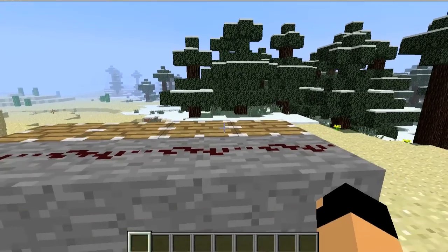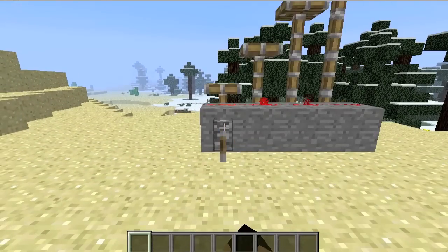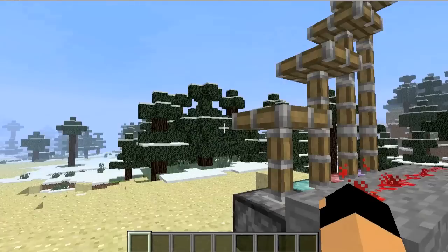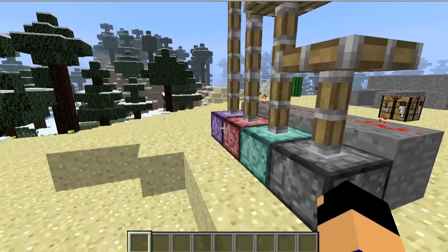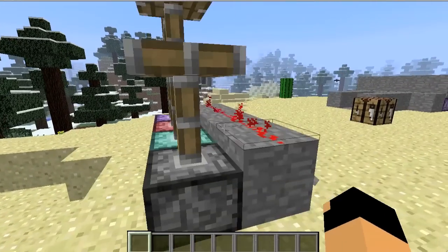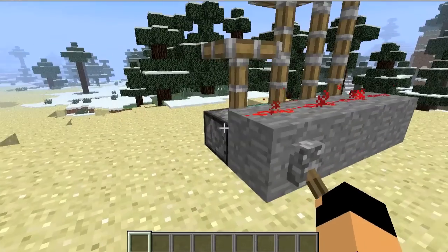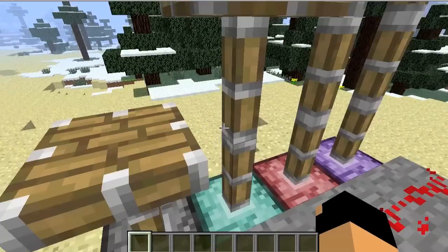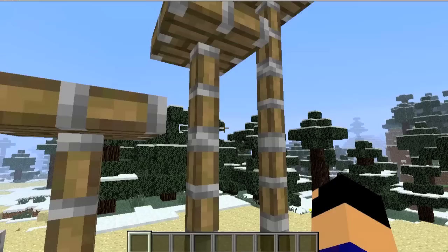I have four pistons laid out like this. Are they all the same? No, they're not — they're very different. This is the normal piston, this is the double piston, this is the triple piston, and this is the quadruple piston. These pistons all have different reach lengths. The normal piston takes up two blocks of space when pushed out. Double takes up three, triple takes up four, and quadruple takes up five.